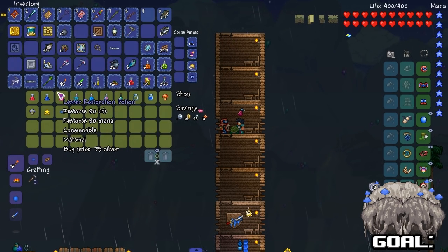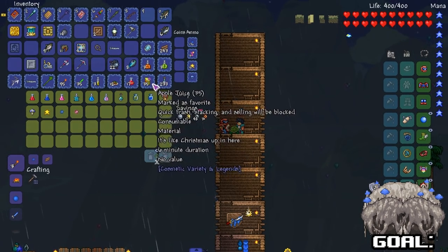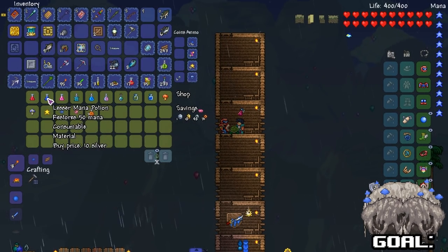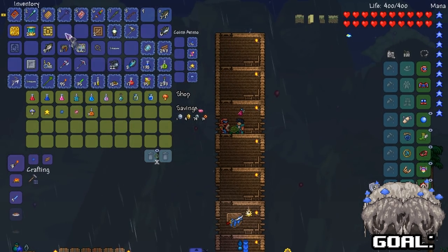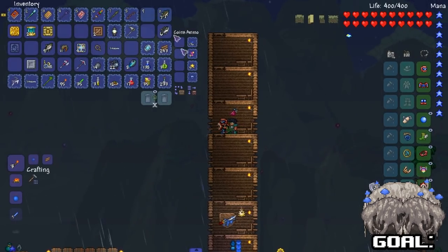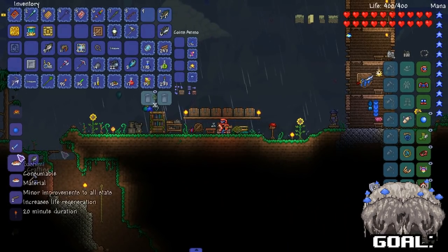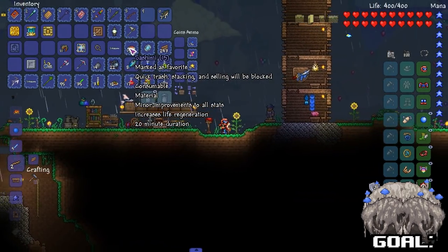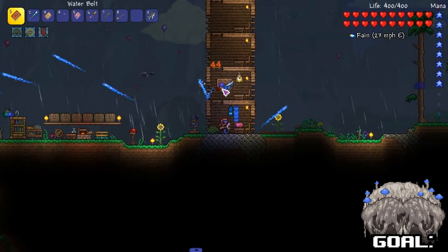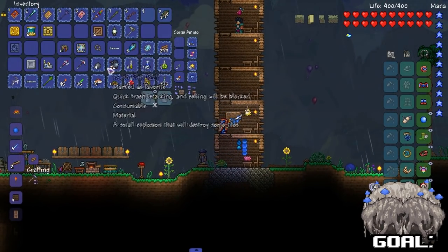He has mana potions and lesser restoration potions - he's pretty good. But I have Strange Brew. You want a hunter potion? I'll take a bunch of these - people have been telling me to buy them, might as well. Now, can I cook this stuff? A bunch of sashimi - might as well. Bought a bunch of pho but sashimi is five minutes longer. I'm gonna eat some pho right now too.